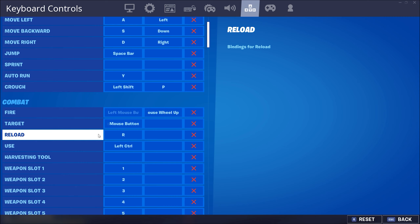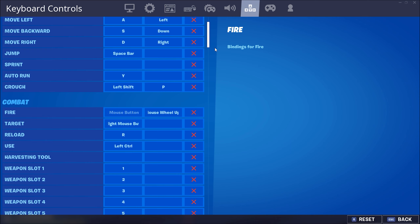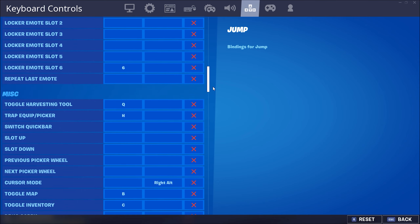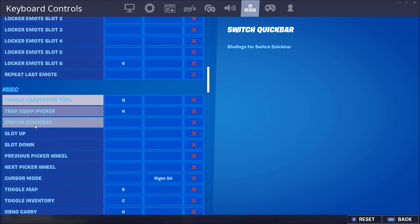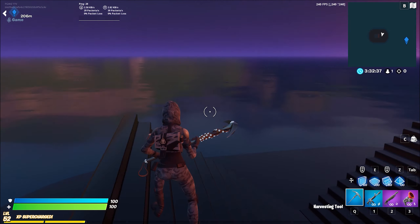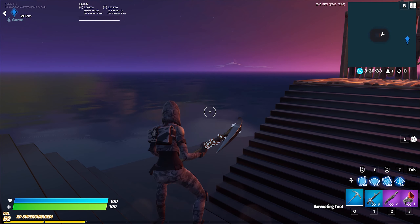Reload can be R or T or whatever — R is a good bind. Use is a leftover keybind, one you should do after you're done with everything else. Your harvesting tool — you don't need to worry about this in the miscellaneous spot. There is a toggle harvesting tool which makes it so you don't have to repress, but it's really just preference.